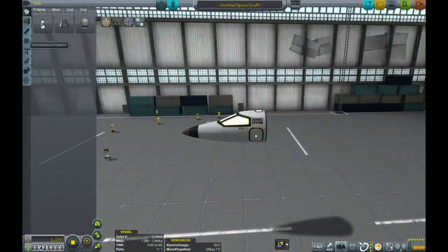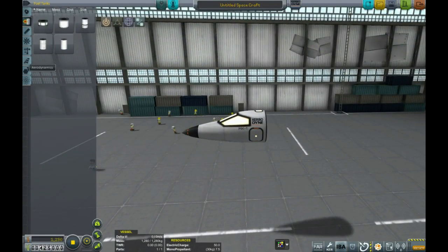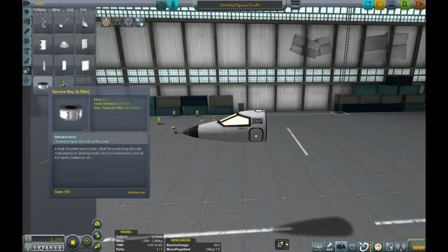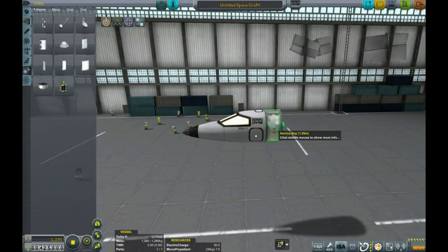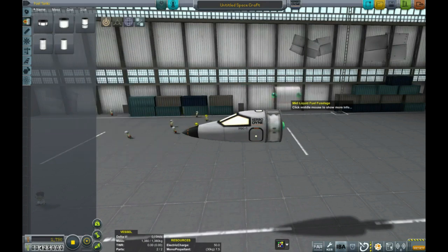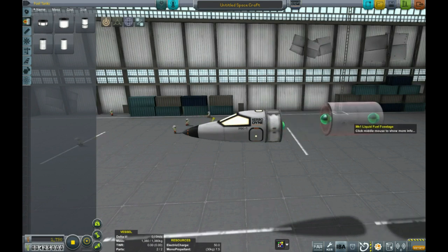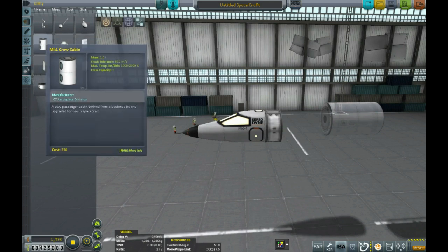I always like having the lights on, just makes them look better. In behind that we could throw some fuel straight away, but what I'm going to do is put a service bay. This gives us somewhere to put batteries and science gear and all that sort of thing. If you don't have your service bays yet, you can just slap all that stuff on the outside of the plane — it gives you a bit more drag and doesn't look as nice. You can also put that sort of stuff inside a hollow fuselage, though it can make things a bit awkward to get to.